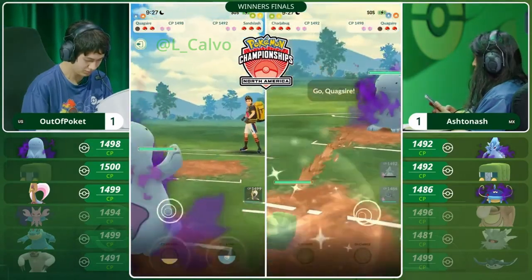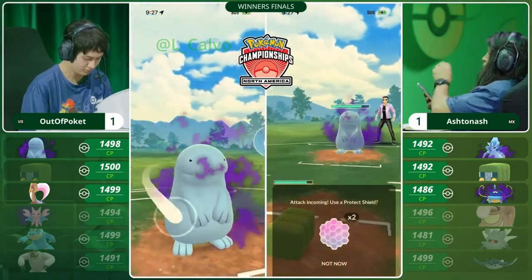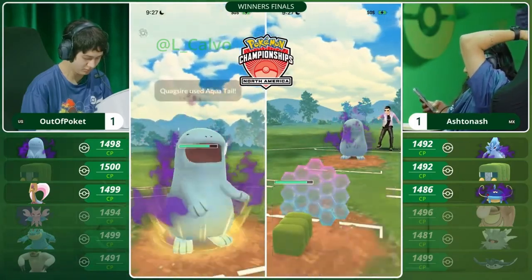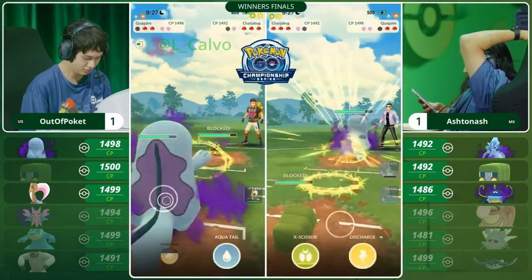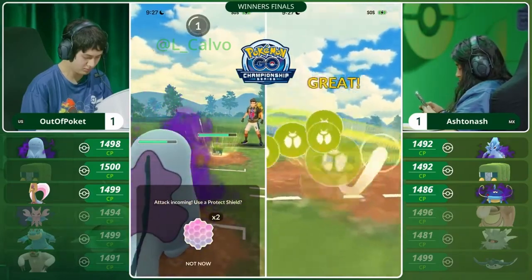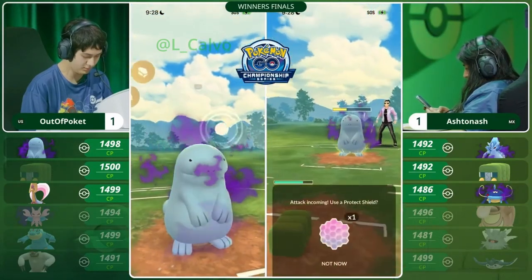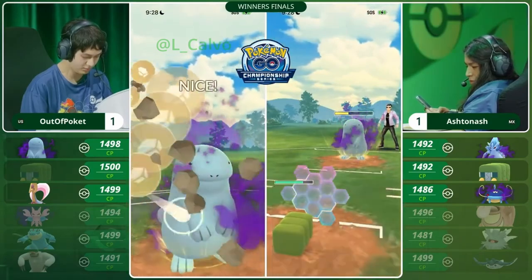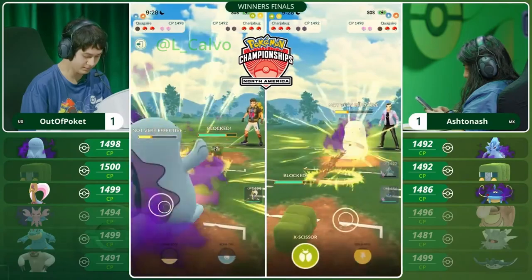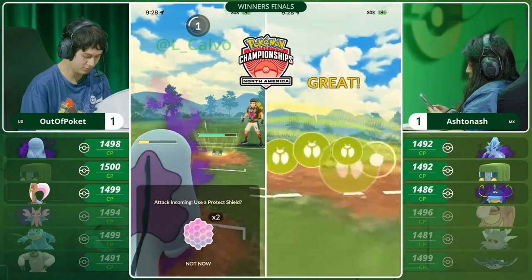The Shadow Quagsire comes in trying to get some farm, but Ashton Ash swaps out into the Chargerbug. Chargerbug can do a lot of neutral damage with these X-Scissors, but Shadow Quagsire with Aqua Tail can also threaten a powerful knockout with a Stone Edge. Ashton Ash shielding — but it was only the Aqua Tail. We're going to see that Shadow Quagsire build up to another Stone Edge. Out of Pocket has two shields; will he expend one to protect this powerhouse Quagsire? No — he knows he can take one X-Scissor but not two. Does Ashton Ash think it's an Aqua Tail or a Stone Edge? He shields the Stone Edge. Very different from the previous game: this time throwing Aqua Tail, then Stone Edge, allowing him to pace more quickly than these X-Scissors.